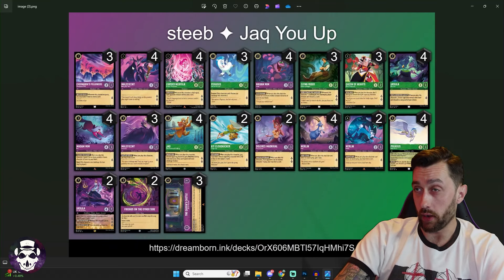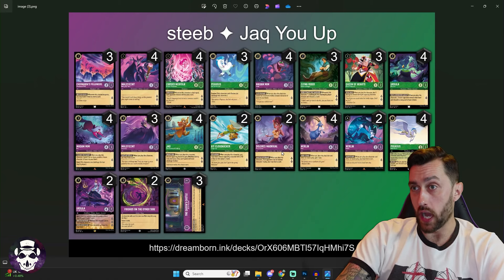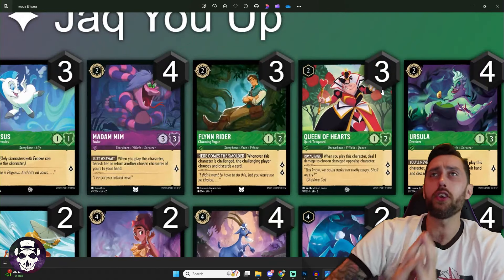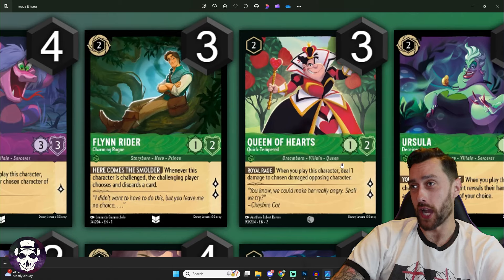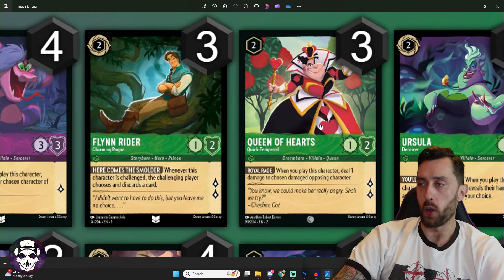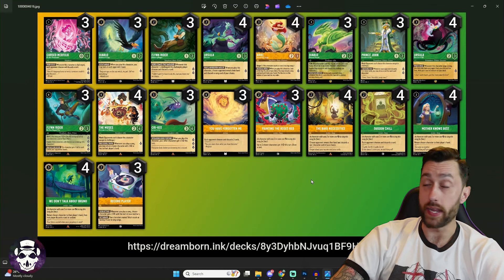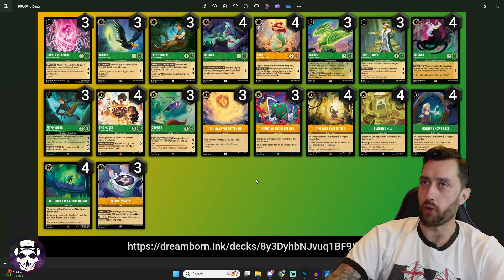Finally, Steve's list: four Maleficent Biding Her Time plus four Cursed Merfolk — straight gas. Four Jack. Two Dolores Madrigal for card draw if your opponent has an exerted character. Two Ursa Sea Witch Queen as the Floodborne shifted onto Ursa Deceiver. Three copies of what's probably the best card in the game — Queen's Castle. Also three copies of Queen of Hearts Quick Tempered — a two-cost uninkable 1/2 quest-for-two with Royal Rage: when you play her, deal one damage to a chosen opposing character. Super niche but she quests for two so why not. Congratulations to Steve, and that's all our EA Tempo lists — EA Tempo players, you need to take these to your set championships.